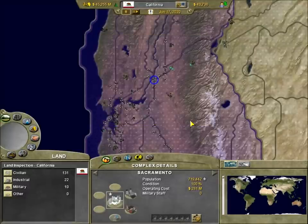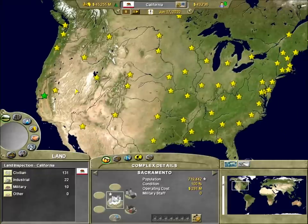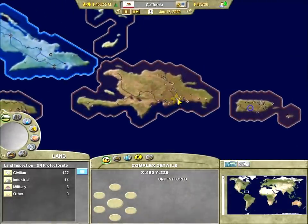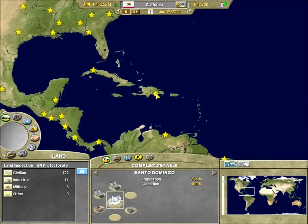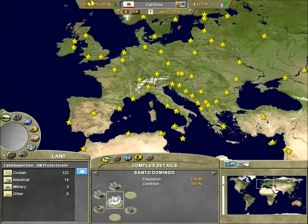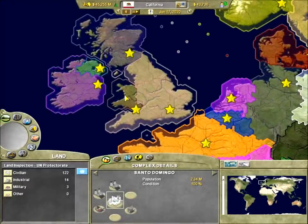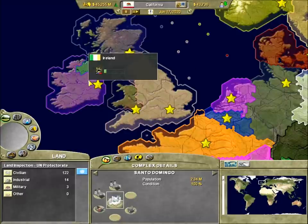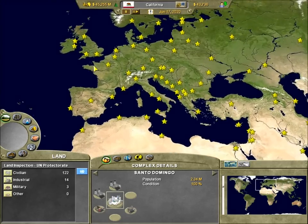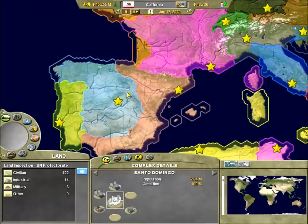And here we are - there's a tip of the day which can automate. Here's the world and as you can see North America is literally completely broken up. Here is the UN Protectorate, which is a global nation so to speak. Before we go to California, we're going to look at other parts of the world. Here's Europe and as I said, Britain is broken up between England, Scotland, Wales, and Northern Ireland. It's heavily randomized with the AI - sometimes nations go to war, sometimes they become friends.